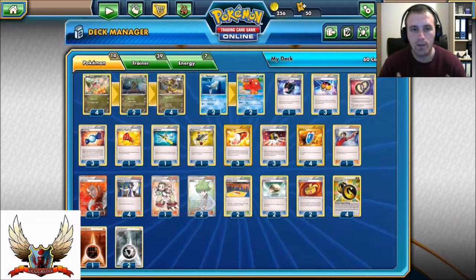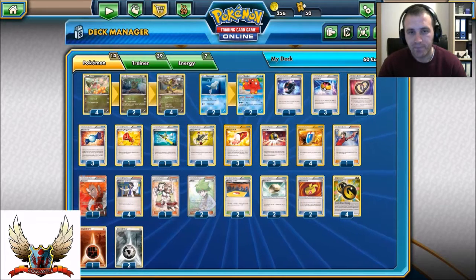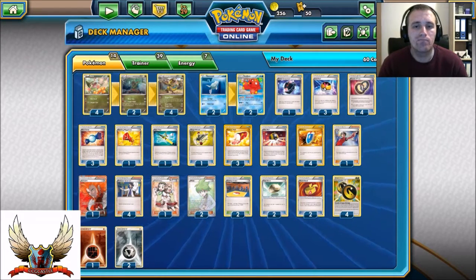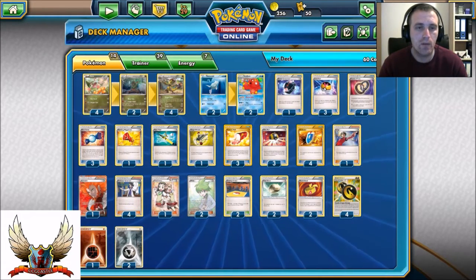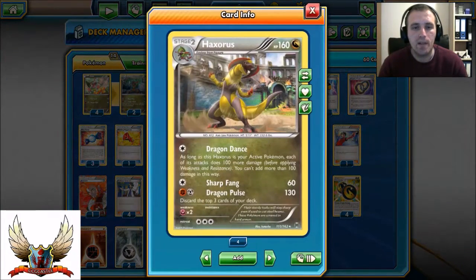Since I only play standard format at this moment, that's the reason why I'm only building standard decks. Fred asked me if I could build something on a budget that does not run EX cards. So there we go — it's a Haxorus with Dragon Dance, Sharp Fang, and Dragon Pulse.